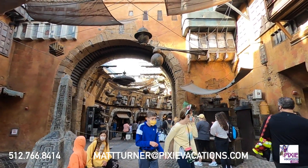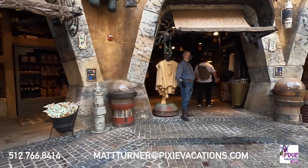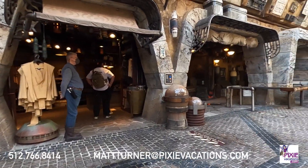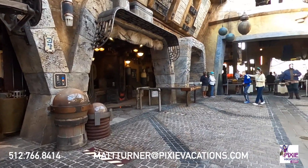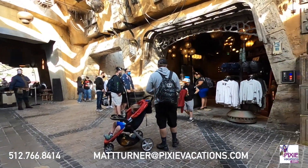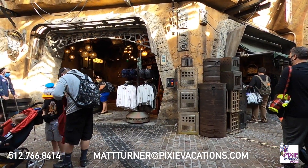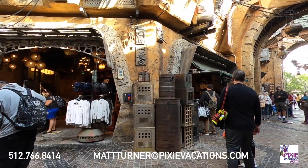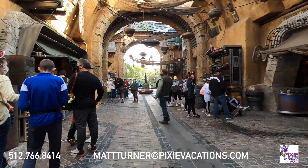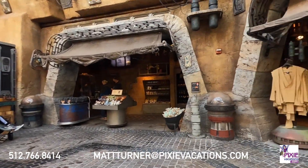We're in Black Spire Outpost. Black Spire Outpost is pretty much where you can buy all of your Star Wars merchandise. So if you're into collecting Star Wars things, getting memorabilia, or just want to find something cool to remember your trip by, this is a great place to go if you're a Star Wars fan looking for awesome and unique pieces of merchandise. There are a couple of different stores, and we're going to go into two of them.